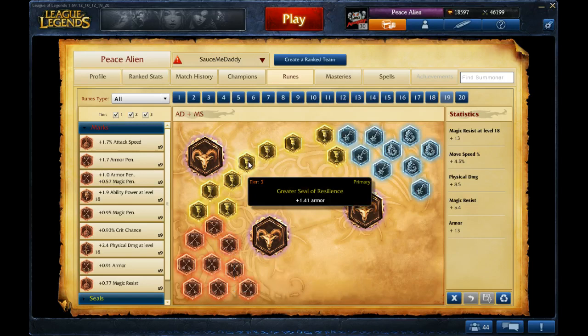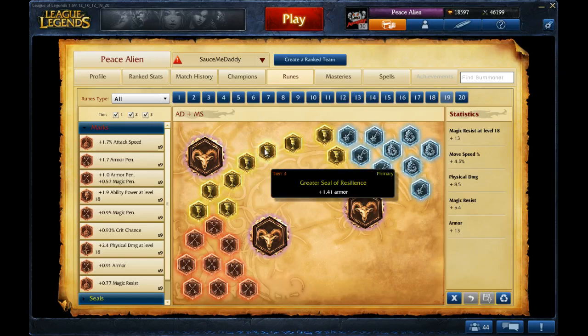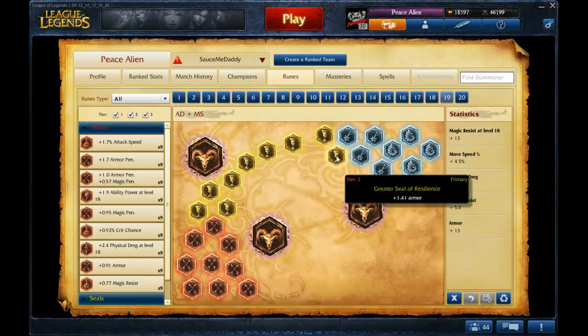For Yellows, I go Armor. If you're going to go to the Jungle, you need Armor, and if you're going top, you're probably going to need Armor versus Bruisers.